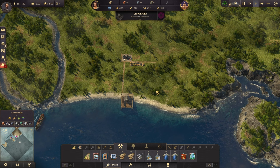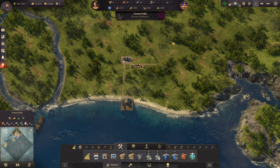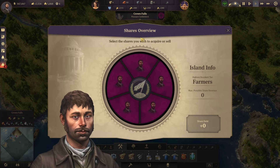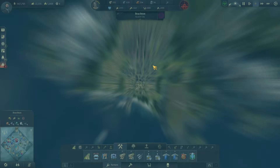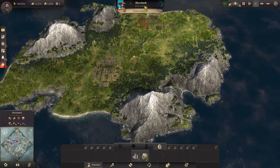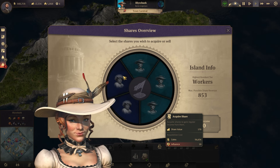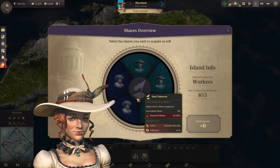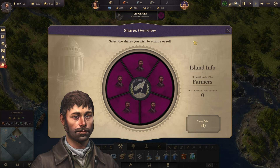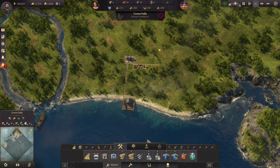Each island has a certain amount of shares, so you can get ahead by purchasing shares of other people's islands. That's a more advanced topic, but just know that if you're suddenly losing a bunch of money and you're not sure why, double check in the shares overview to make sure all of your shares still belong to you. An AI opponent may have purchased some of your shares, and you're given the option to buy them back.